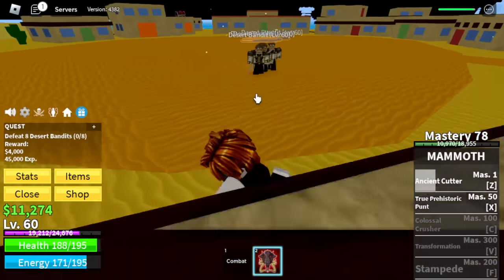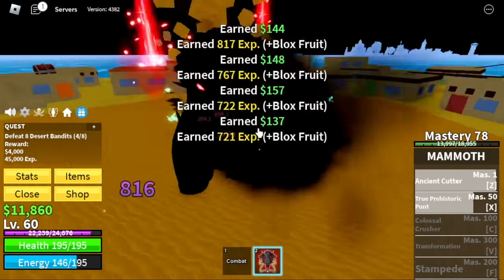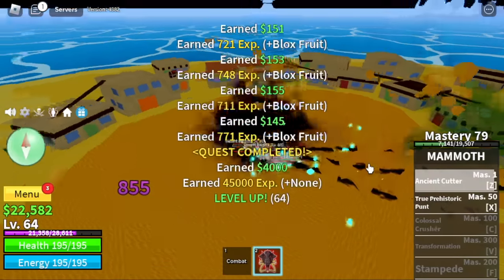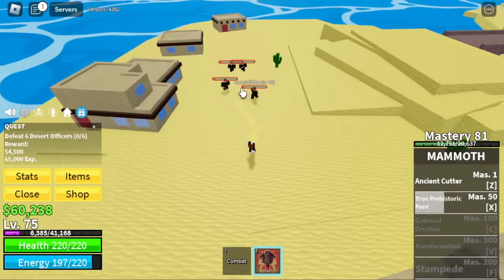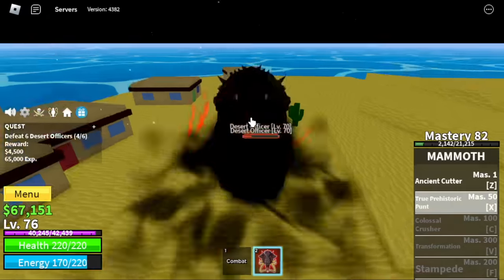In the Desert, our first target is the Desert Bandits. Again, you really need to find a wall so that you won't be having a hard time luring them. We're going to grind here until level 75. Next up, Desert Officers — it's kind of far away. Make sure to increase your patience because this fruit is kind of slow. Make sure to hit it on a wall every time you use your Z skill.